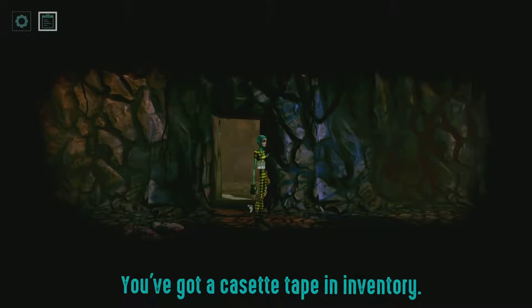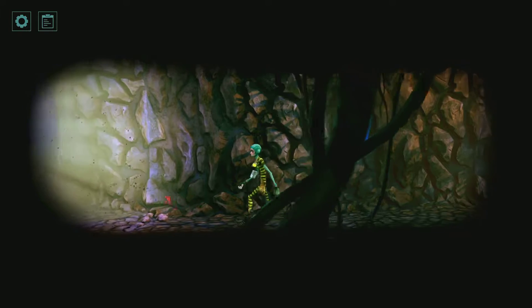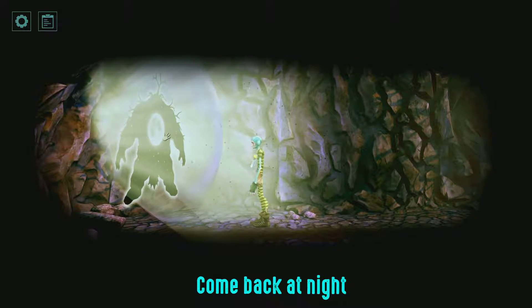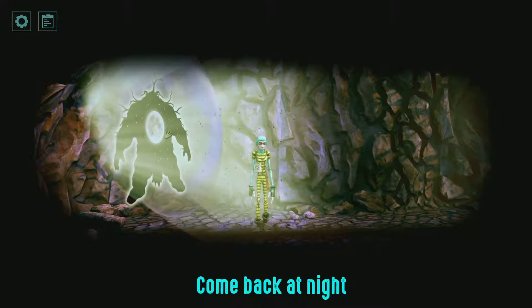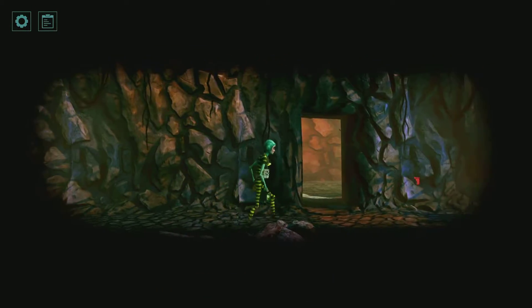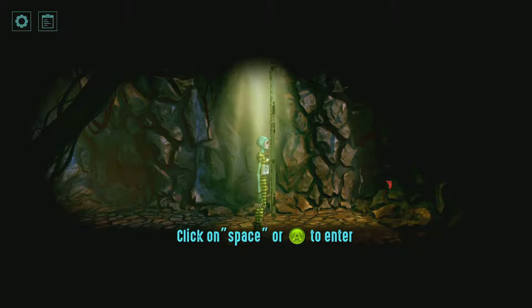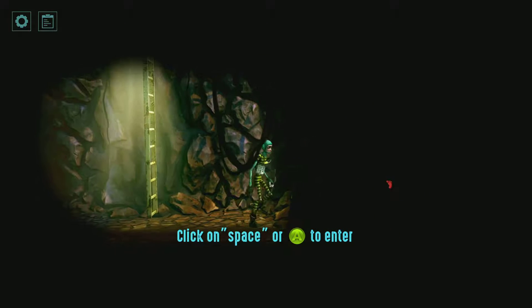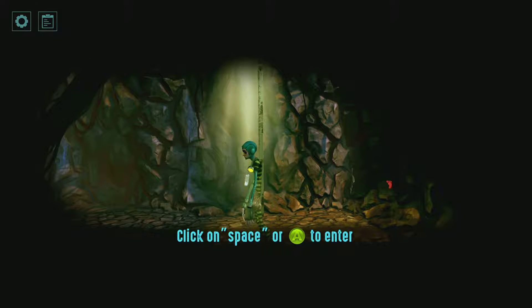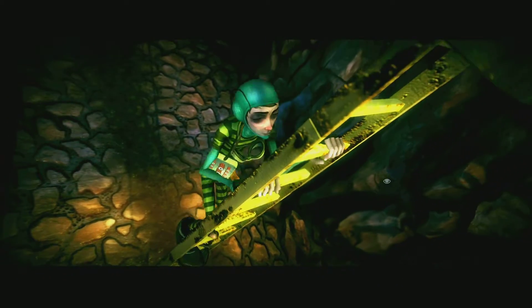There's something over there — you got a cassette tape and inventory. It looked like something was there — okay, so come back at night. I can do that. Click on Space or A to enter. I want to know if there's anything over there — no there's not. Okay, we're going to go ahead and press A.